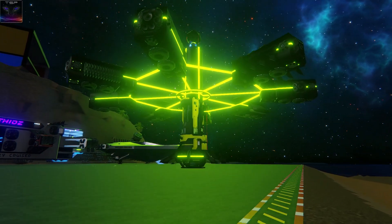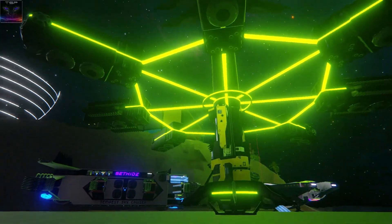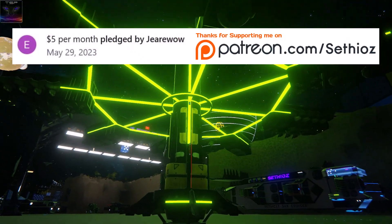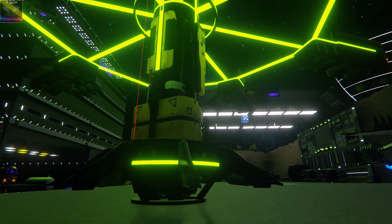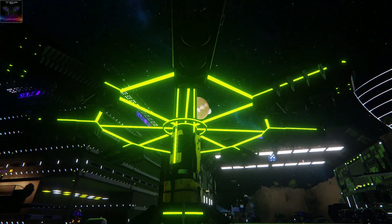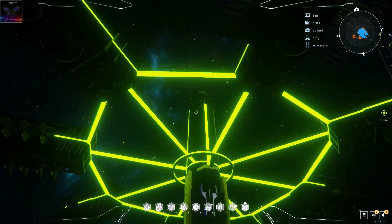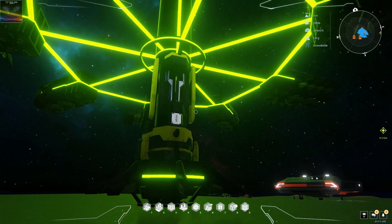Hello everyone and welcome back to 12 universe. This here is my Medusa build - Zeno Medusa or whatever. It's an alien looking build, it's supposed to be like that. I think originally I named it Zen Octavia, but I'll just call it Medusa. It's a unique concept - kind of a VTOL style. I specifically made it to get stuff into space really easily.